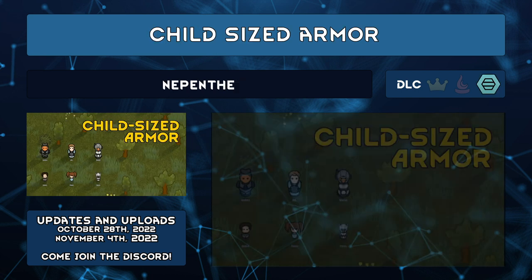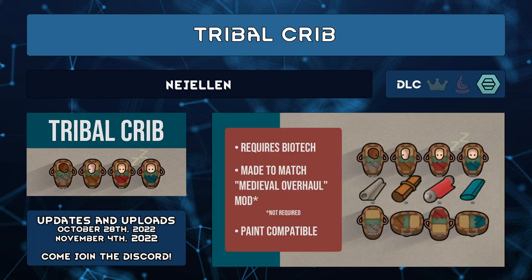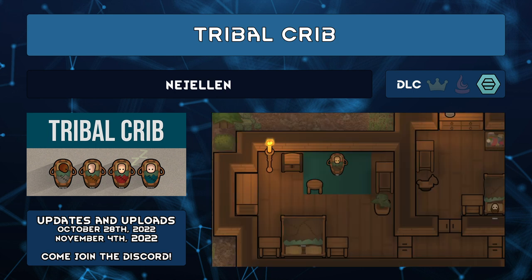Child-Sized Armor by Nepenthe adds child-sized apparel: Plate Armor, Flak Vest, Power Helmet, and Power Armor. They have the same stats as the adult-sized versions but take less materials, so if you do decide to allow children as soldiers, at least they're better protected. Tribal Crib by Nagelan adds cribs that don't require research and don't require cloth — the fur blanket is paintable as well. It addresses how RimWorld sometimes makes furniture require complex research without providing a logical tribal equivalent.